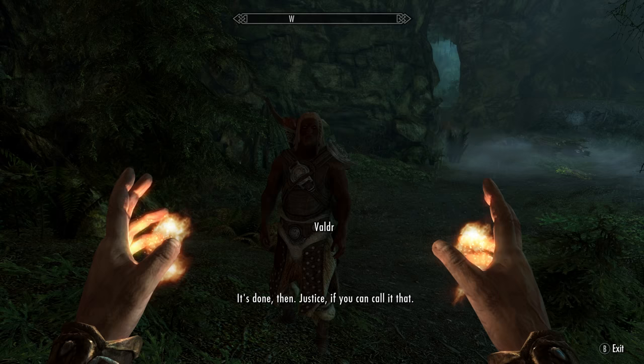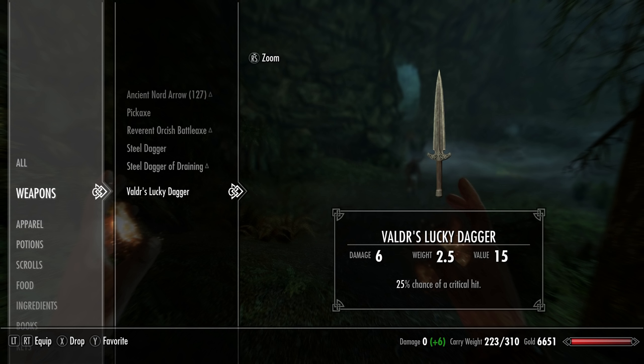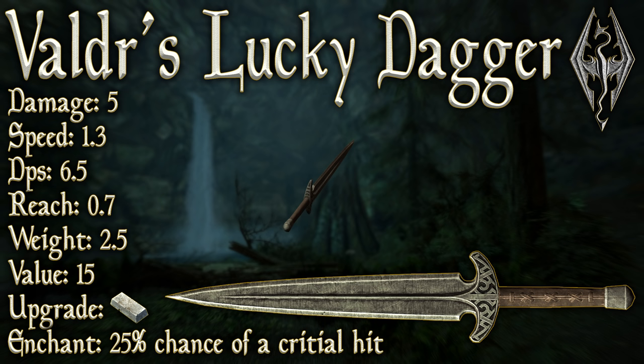Once we kill all four enemies, Valdir will walk up to us and say it is done, and then give us as a gift the dagger that one of his friends gave him. This is of course Valdir's Lucky Dagger. As we can see we now have it in our inventory, so now that we have it let's check it out.